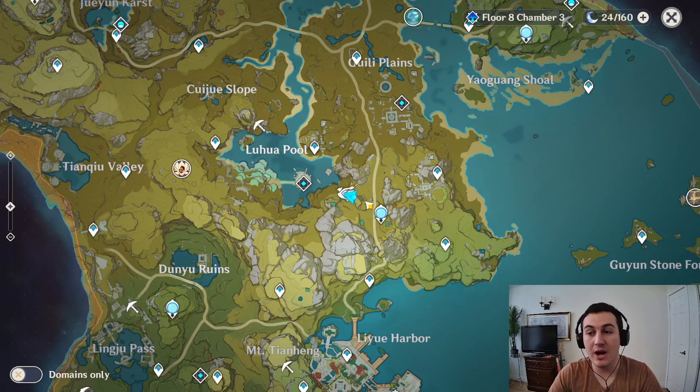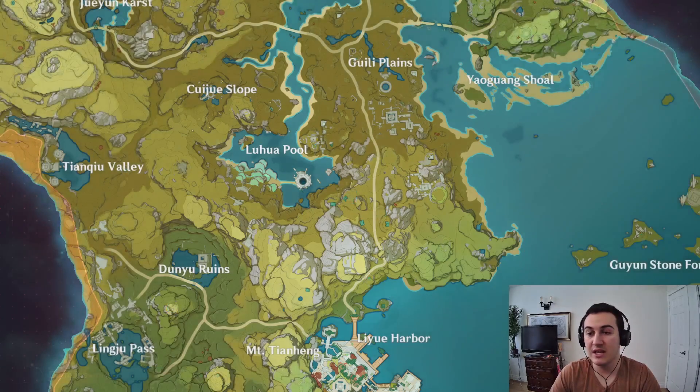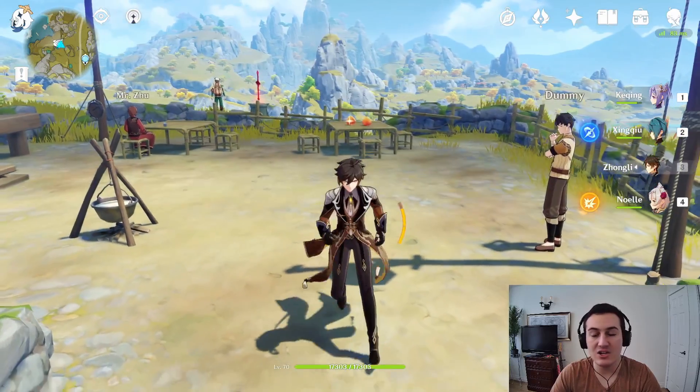This event doesn't require any resin so far. That may change in future portions of the event, but from what we currently know it doesn't seem like it is going to use any resin, so this is just free materials for you guys. You should definitely do this event no matter what, and the first event activity is going to take place right in this area here in order to get to this gliding challenge event.